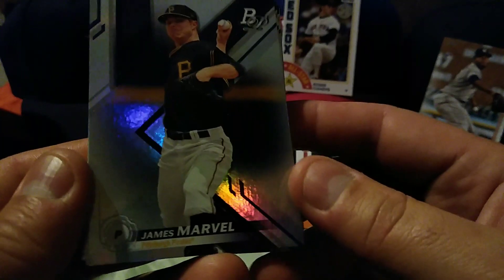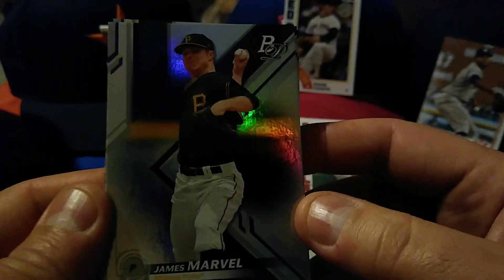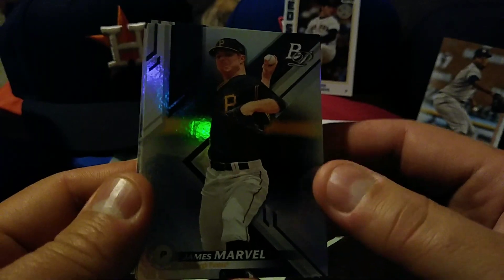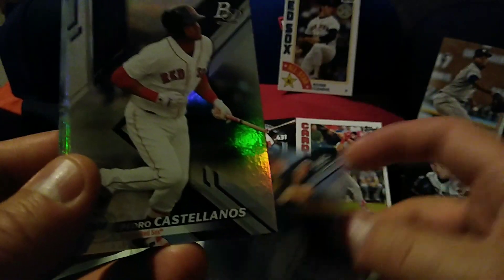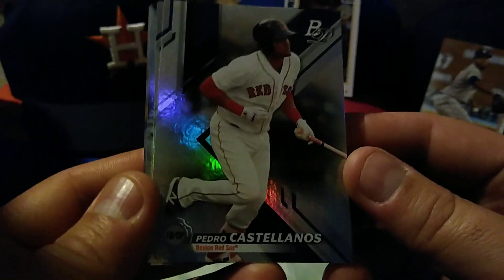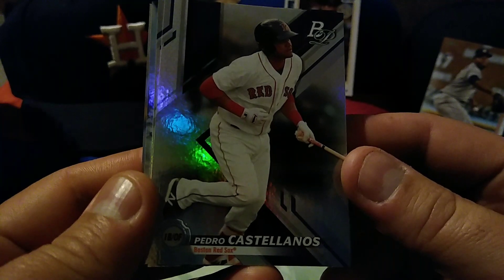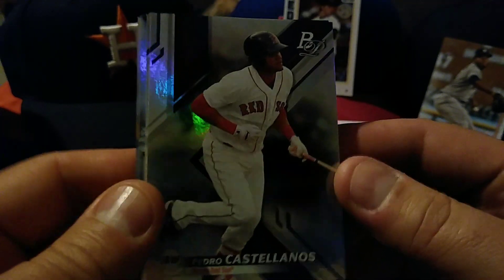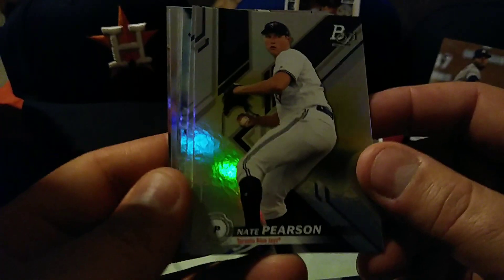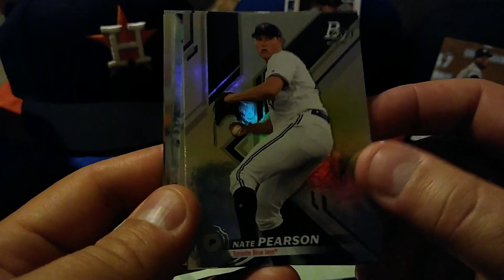Alright — oh, there's a James Marvel, Pirates. A Pedro Castellanos — Andrew said Pirates for Wicket. Nate Pearson.